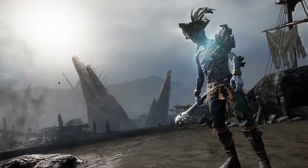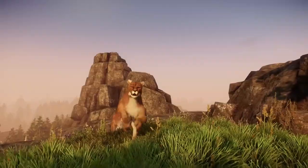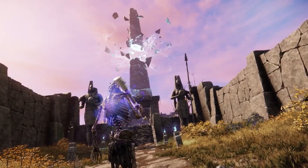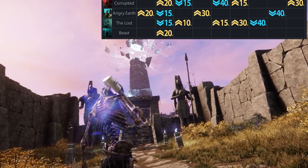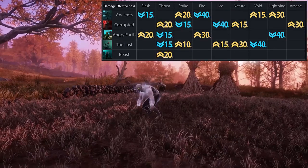There are 5 types of mobs you will encounter in Aeternum: Ancients, Corrupted, Angry Earth, The Lost, and The Beasts. Each of these have buffs and debuffs against certain attacks. Here's a chart from newworldfans.com that shows where these are active.